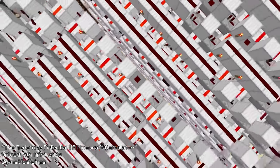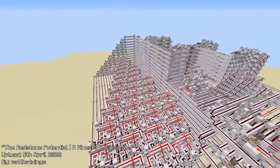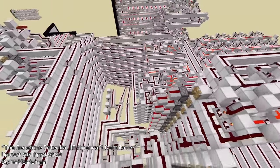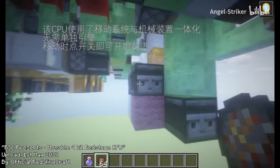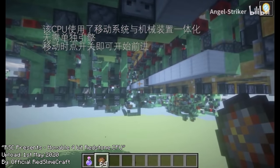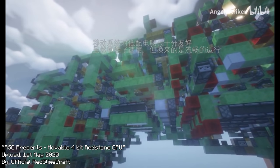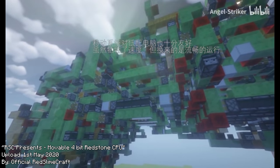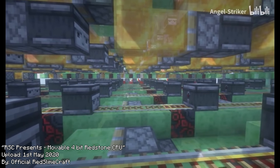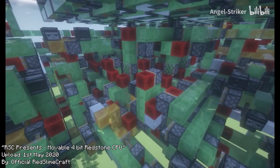The first example of this was from Matt Batwings, who created a calculator with a full-lamp display designed to be as user-friendly as possible. Another pointless computer was the one used by Red Slimecraft, which was a 4-bit computer but was also a flying machine, so it could move. This does technically make it the first computer built without using any redstone dust at all, but it sacrifices so much functionality for its form.